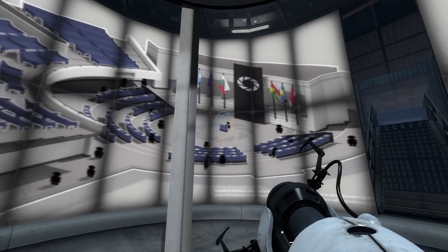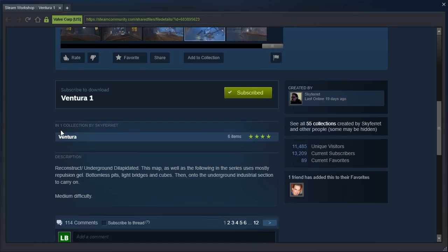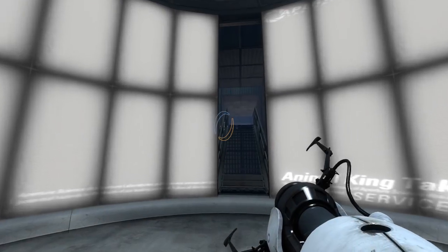Hey guys, I'm LB, and we are finally starting the Ventura series by Sky Ferret. Ventura 1: Reconstruct slash underground dilapidated. This map, as well as the following in the series, uses mostly repulsion gel, bottomless pits, light bridges, and cubes. Then onto the underground industrial section to carry on. Medium difficulty. And apparently DustP2K has edited it to their favorites. Interesting. Well, let's get started, shall we?